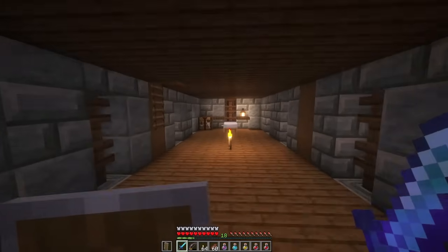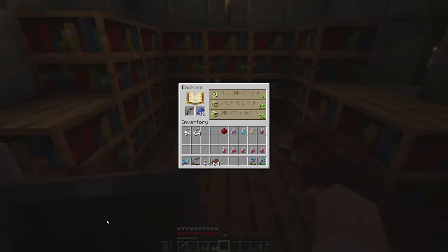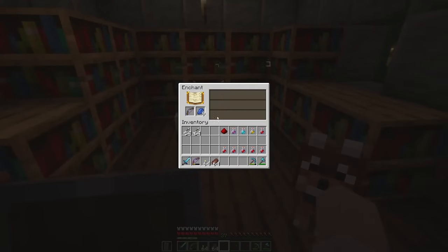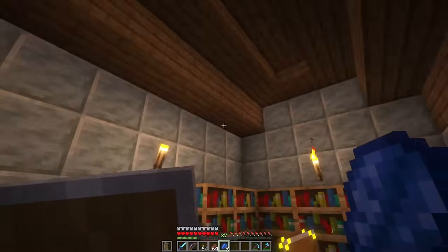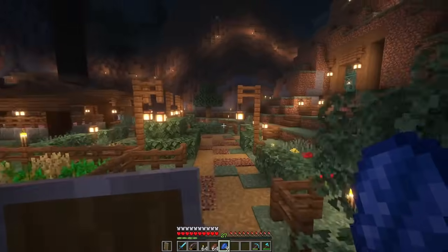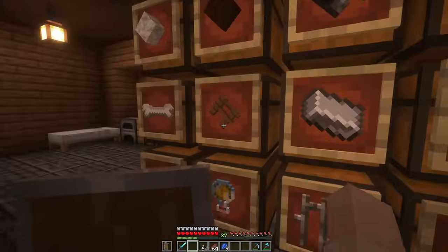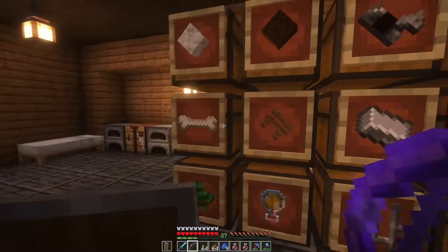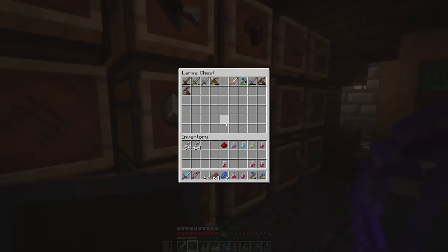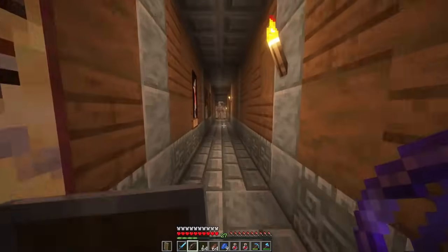I think I'm going to try to get a better bow before we leave. I'll do a little bit of XP farming so that I can enchant my bow. I got up to 30 levels and I have this new bow — Power 4, Unbreaking 3. That's pretty ideal for my bow. Then I can retire this old one. Now I have a Power 4 Unbreaking 3 bow and about two stacks of arrows — I might want a couple more.